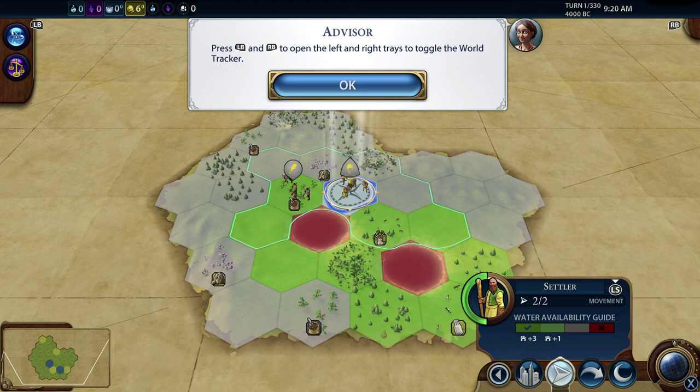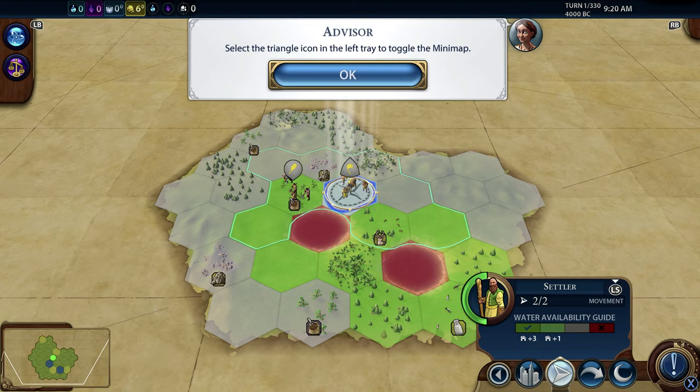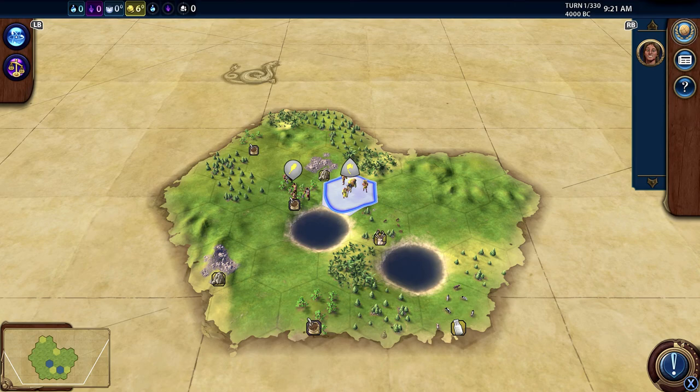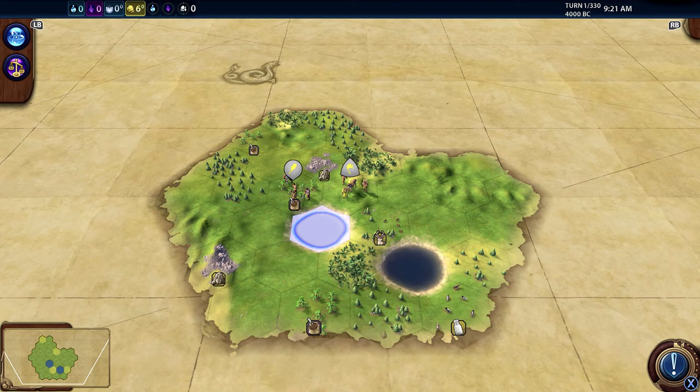Now we're in the game and you can see the advisor has popped up. They give you a lot of useful help - it says LB/RB to open the left and right trays, to toggle the world tracker and so on. They're useful as a beginner. You can see left button and right button are accessing all of these things.